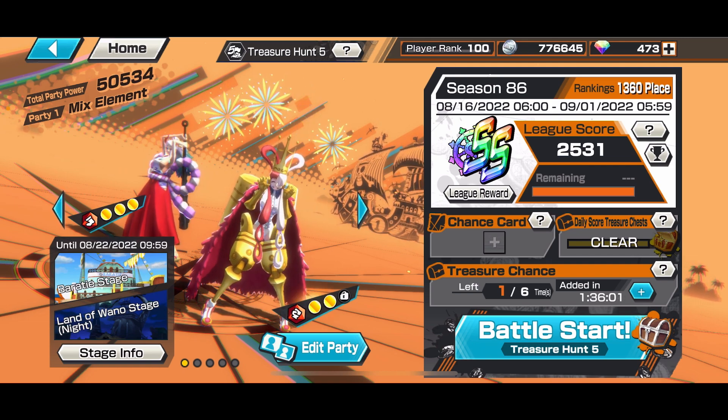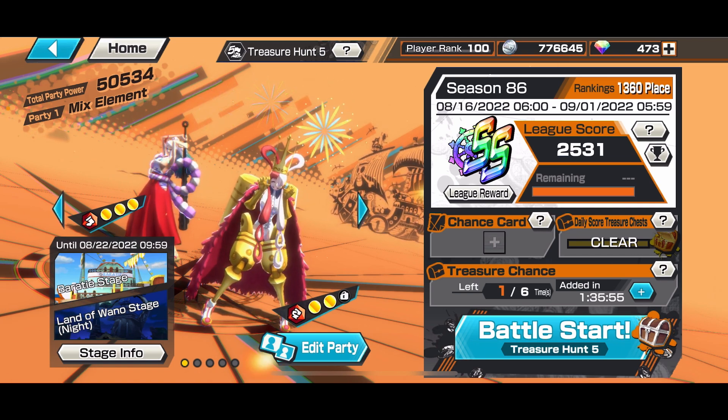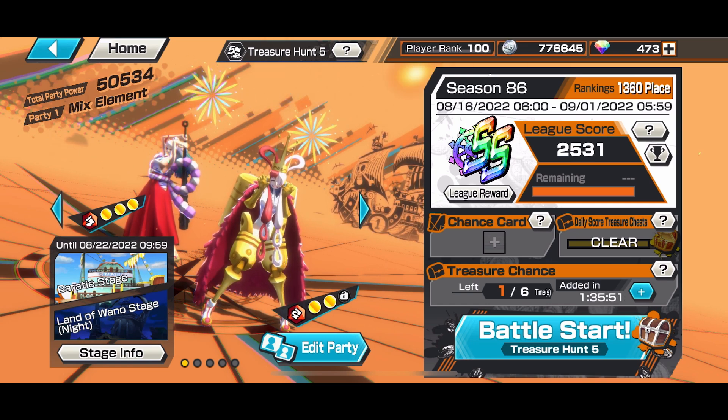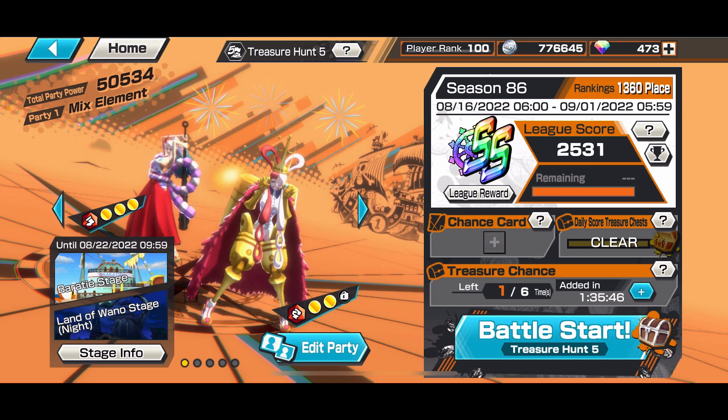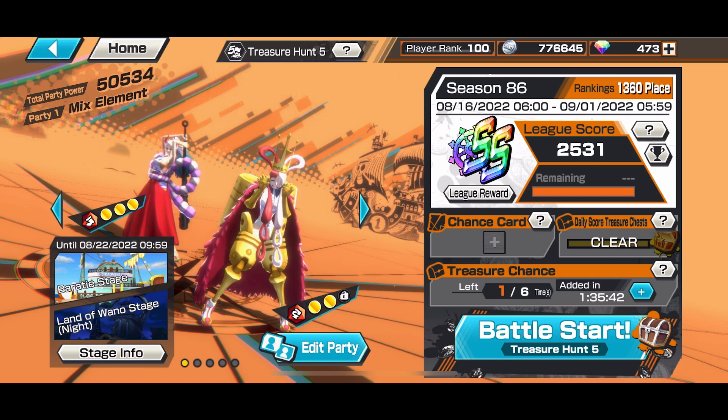The unfortunate thing is she's a limited edition character, so you won't be able to buy her fragments in the special 30 battle point shop. You can't even unlock her — you will need to get a copy of her when her scout banner is available. That's the only way you can get her.